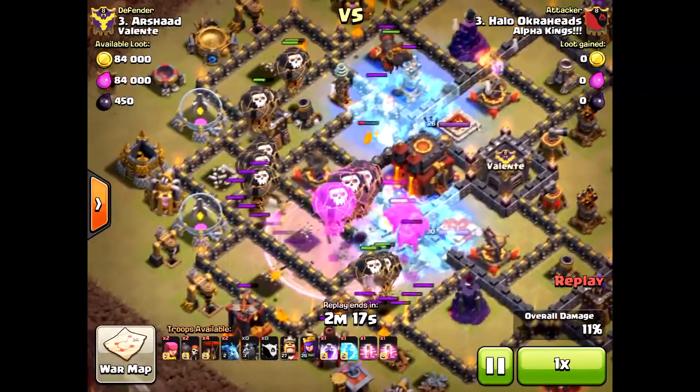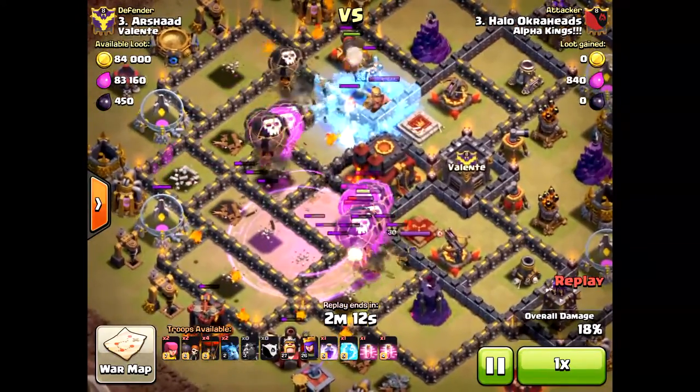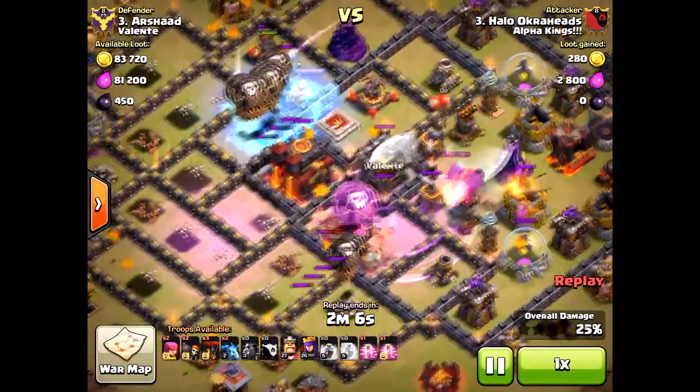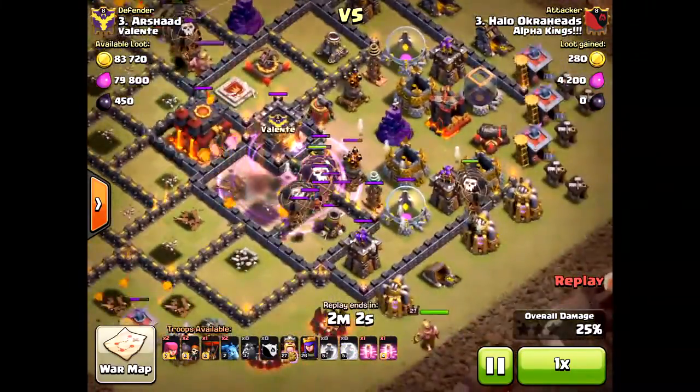Freeze spell taking out some air defenses, freezing the air to the north. The queen will go down soon — dropping another rage to take her out. Drop that freeze spell again, here comes another rage, and look at that — the queen goes down. The pups will take her out.